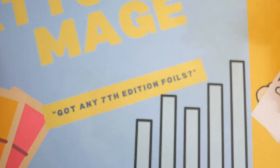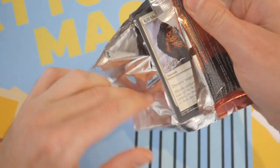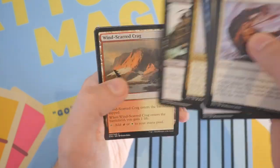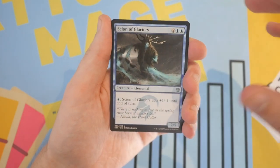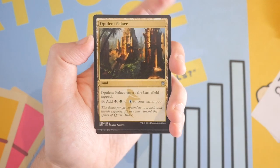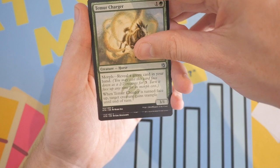Okay, breathe slow. Here it is — starting off with the first pack from Khans of Tarkir. There are no commons worth over a dollar in Khans of Tarkir right now, so we're putting those aside. First uncommon is Scion of Glaciers. I think the most expensive uncommon is Monastery Swiftspear. Opulent Palace — actually not a bad uncommon; these tri-lands are pretty sought after for Commander players. Next uncommon is Temur Charger.